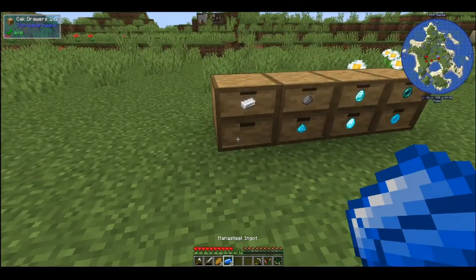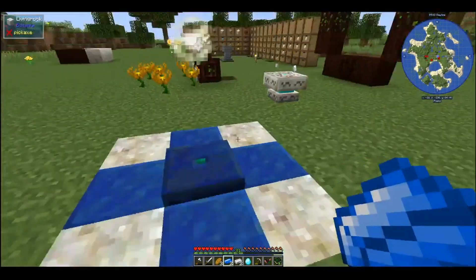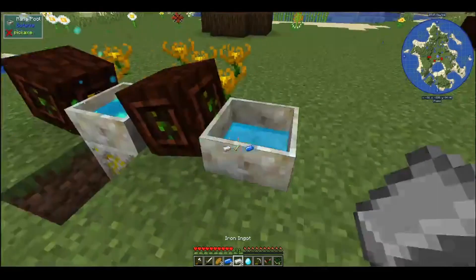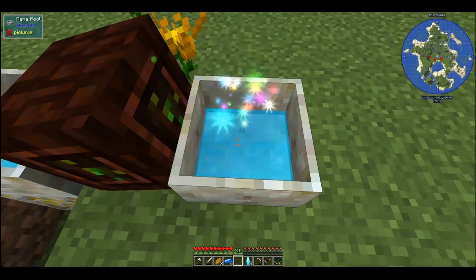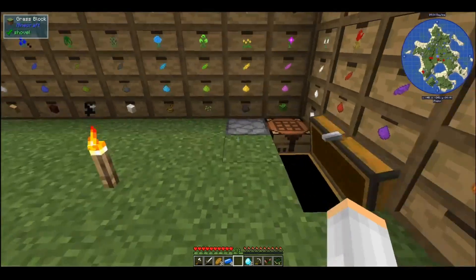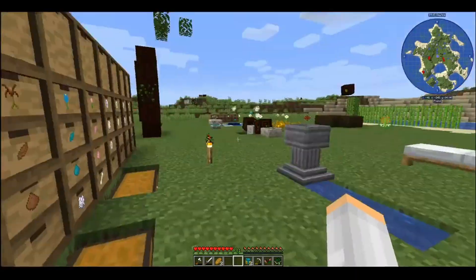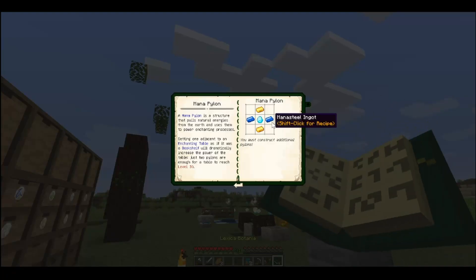We need four of these and one of those. Let's throw these in here and this in here. Let's grab some gold. If I remember correctly — there we go, we'll do another one. There are the mana pylons. We're not done because we're not making those ones, we're making these ones.